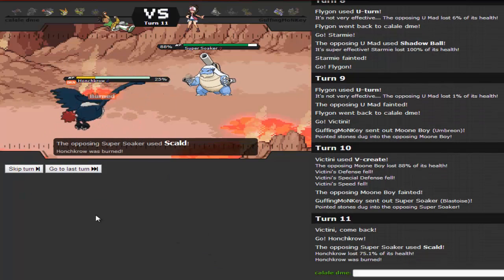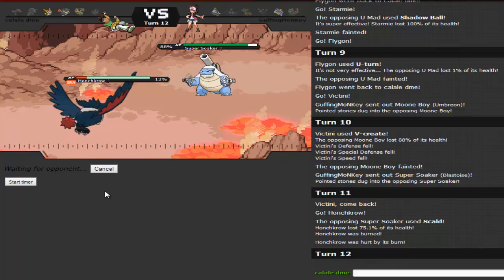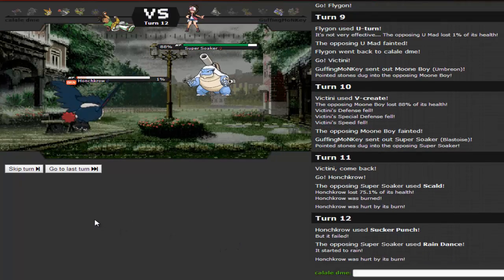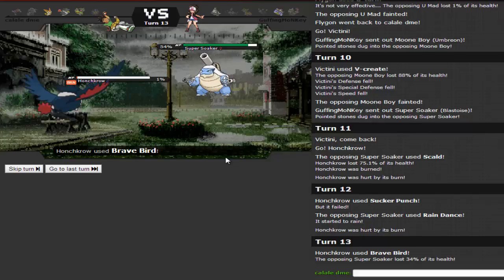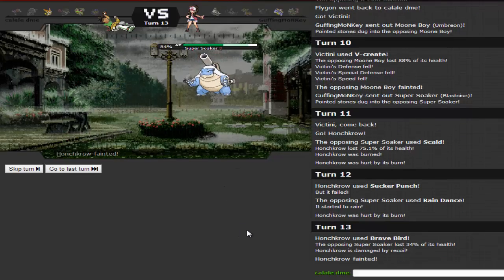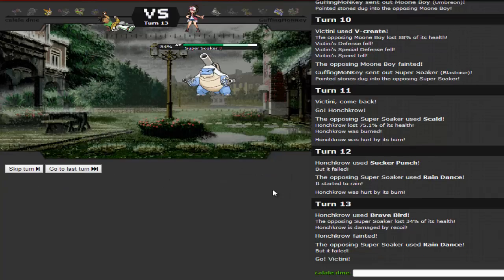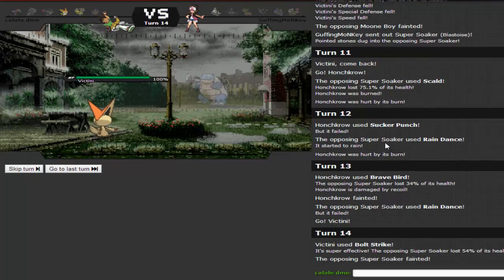He goes for Scald and of course gets the burn. That's fine — Sucker Punch will still do a lot of damage. He goes for Raindance instead of attacking. I go for Brave Bird doing 34%, then die. He went for Raindance again. I go into Victini and click Bolt Strike — it just dies. He brings in Dusclops. He's found out I'm Choice Band so I go for Bolt Strike again. I miss it, and he goes for Skill Swap giving me Frisk.